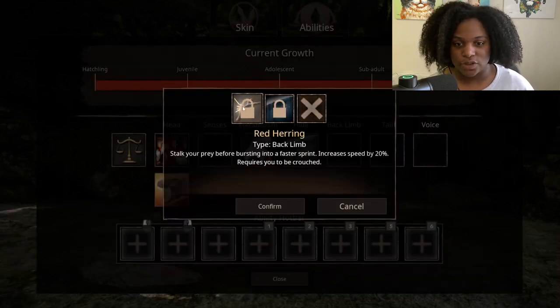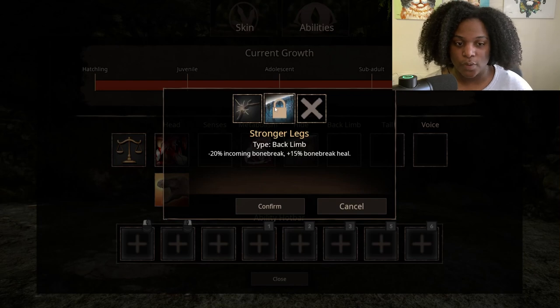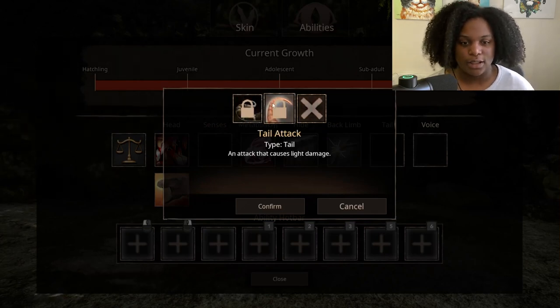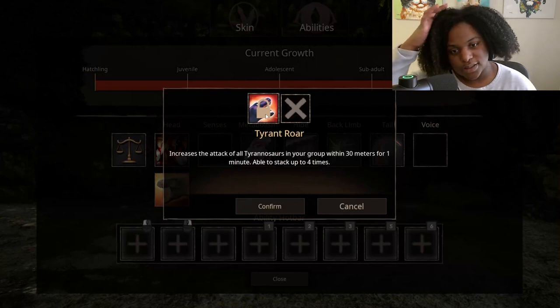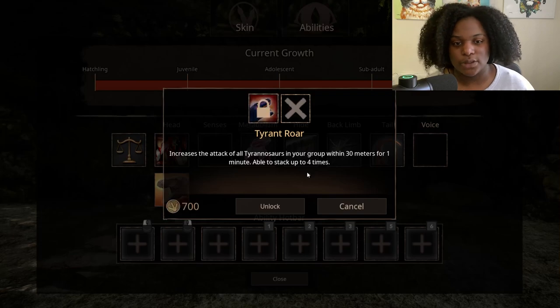Endurance increases trot speed at the cost of sprint speed. Back limb has Red Herring — stalk your prey before bursting into a faster sprint, increases speed 20%, requires crouching. Stronger Legs gives negative 20% incoming bone break and plus 15% bone break heal. Balance Tail gives 15% turn radius improvement. Tail attack causes light damage. Voice has Tyrant Roar — increases attack of all tyrannosaurs in your group within 30 meters for one minute, stackable up to four times.